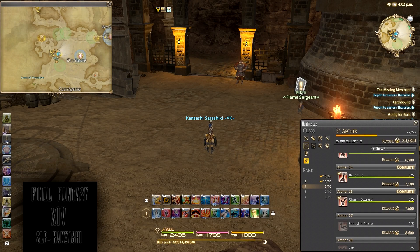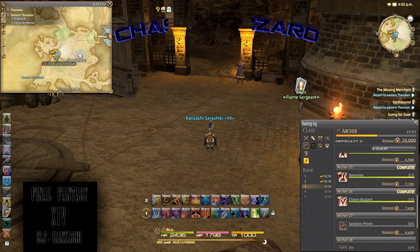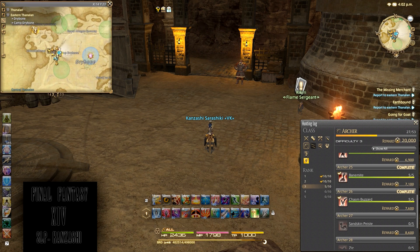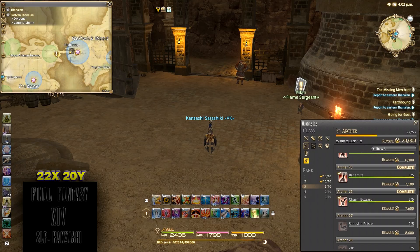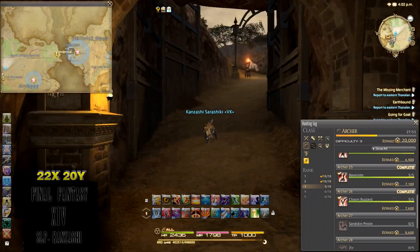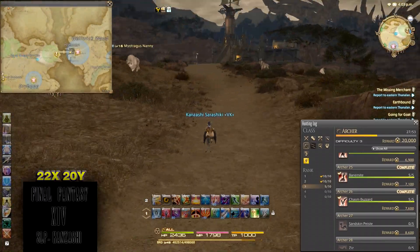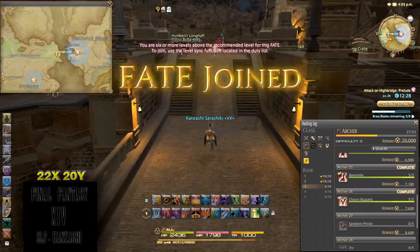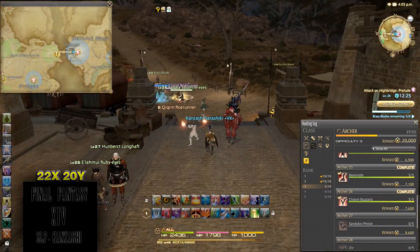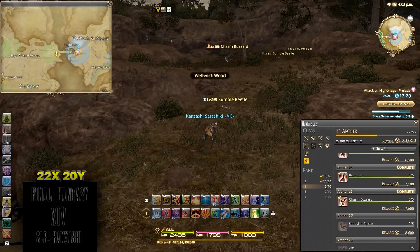So now we are up to Mission 26 for the Chasm Buzzard. We're in East Aelin at Camp Drybone, as you can see. Ignore the little green circles for my Monk's levies. What you need to do is head to Wellwick Wood — I'm just going to fast forward it a little bit. Now that we've gone across High Bridge, as soon as you get across the bridge, you want to head left, literally up the hill, and the Chasm Buzzards are over here.